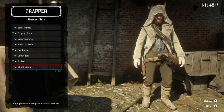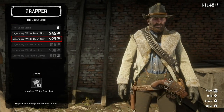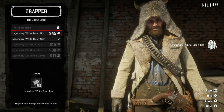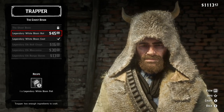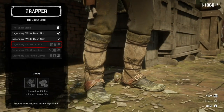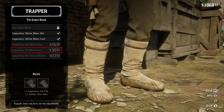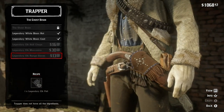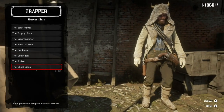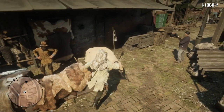Now I'm at the trapper in St. Denis. I'm going to pick up the legendary white bison hat and white bison coat, because that's what you can get with the white bison pelt and you don't need anything else. After that, I'm going to leave St. Denis, because right now I did the mission where we bust John out of the penitentiary, and I have a wanted dead or alive bounty on my head.